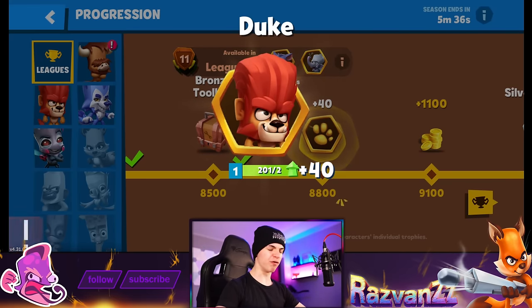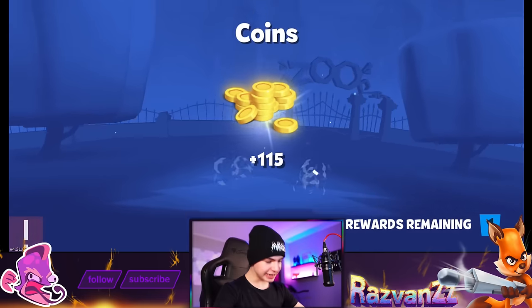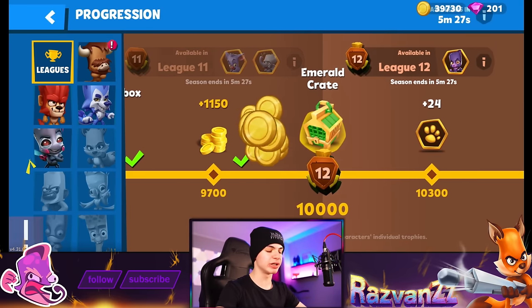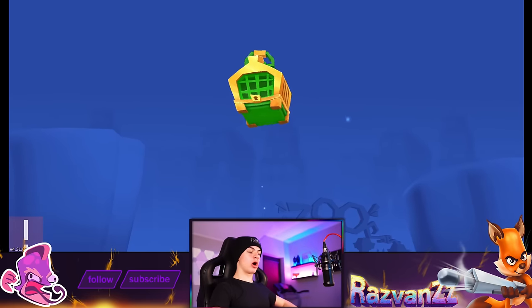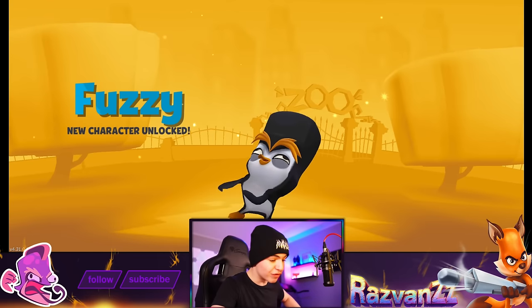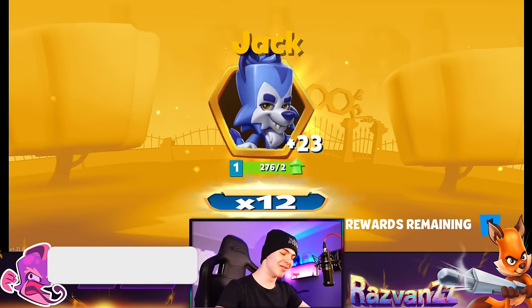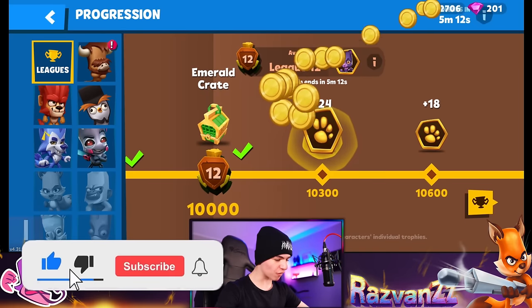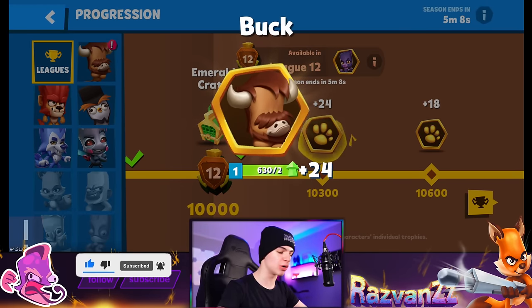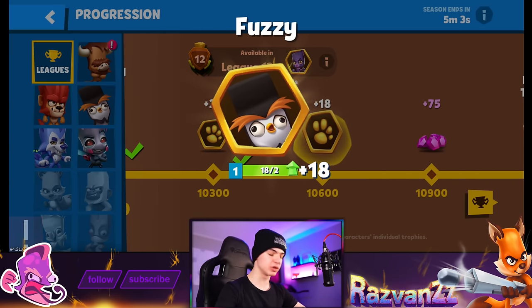We got more of these for Duke — 40 tokens is a lot of tokens, not complaining. But we got to get Niko though. This is all super fascinating stuff — Emerald crates and stuff — but we got to get Niko. Oh, that's a character! Let's see who it is. Did I just notice who it is? It's Fuzzy — let's go! Not bad at all. That is our fourth character so far. More tokens here for Fuzzy — good to know. He's going to need some upgrading sooner rather than later.